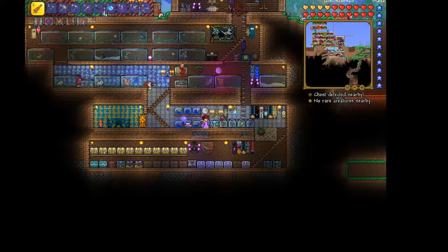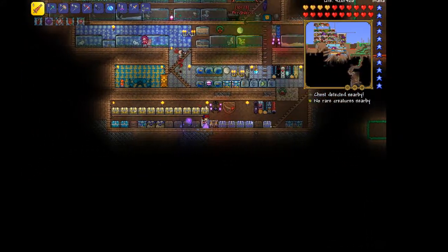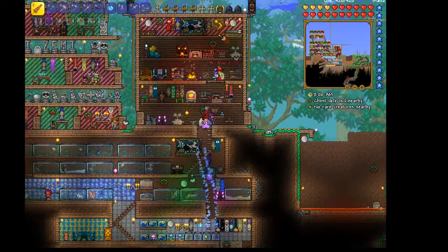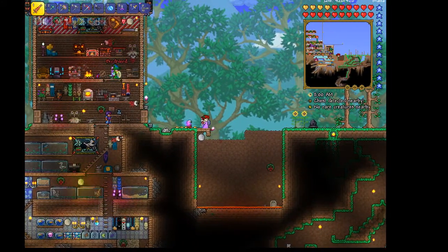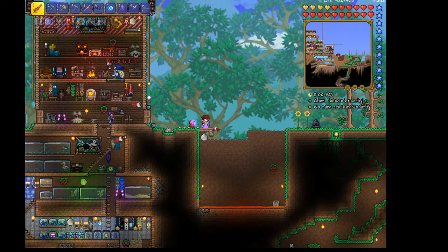This is the fish and the bugs. And then down here is basically our horde. On the outside of our house is this — basically a lava trap, so anybody who goes in there dies. Enemies, at least.